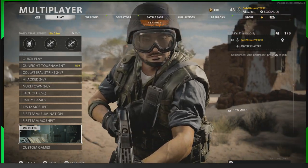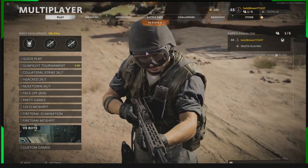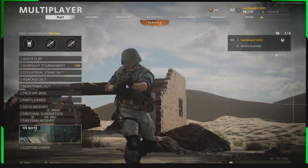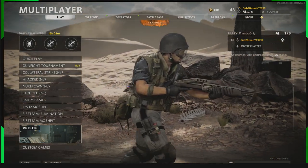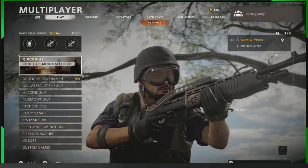To do this one, you're going to need a mouse connected to your console, and you're going to need a buddy for literally about 30 seconds to take you from custom games to online. That's all you need them for. Join your buddy in a custom game lobby.